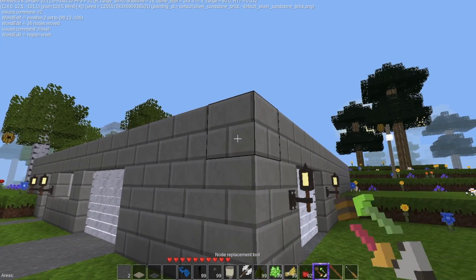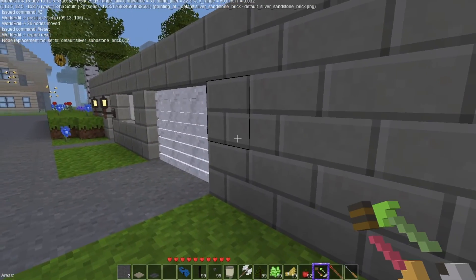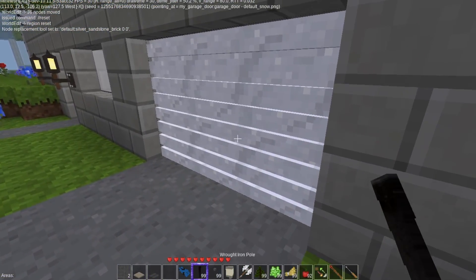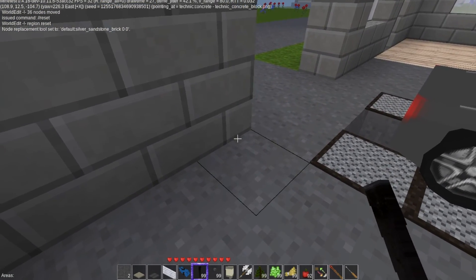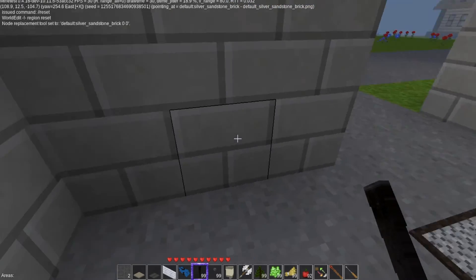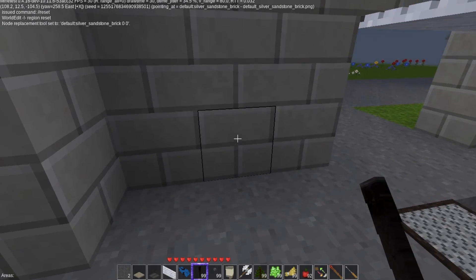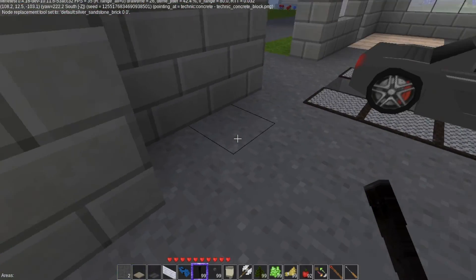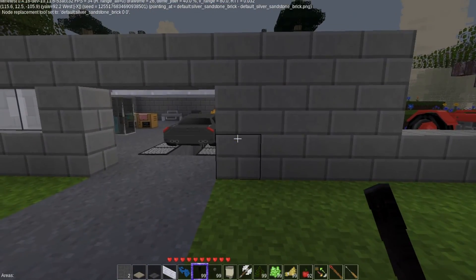We are going to take this and we are going to put another garage here. Get rid of that. I'm not sure if I want to do one or two bays. If I do one... I'll probably just do one — okay, so one.